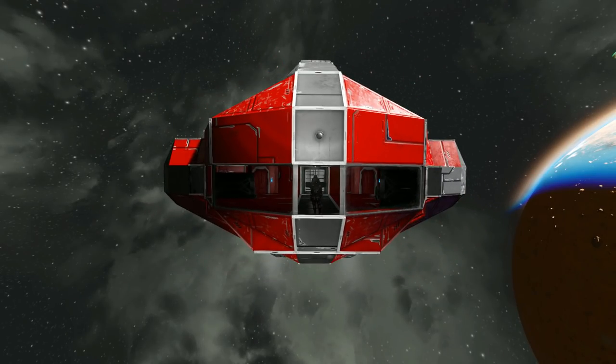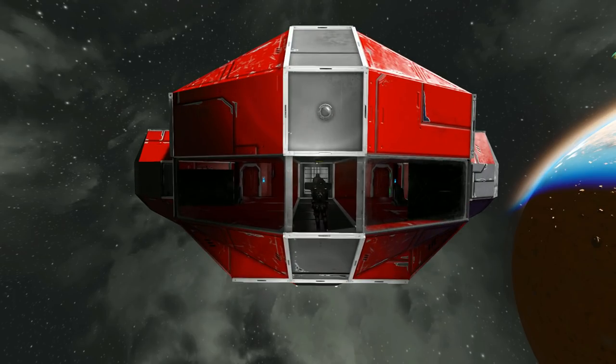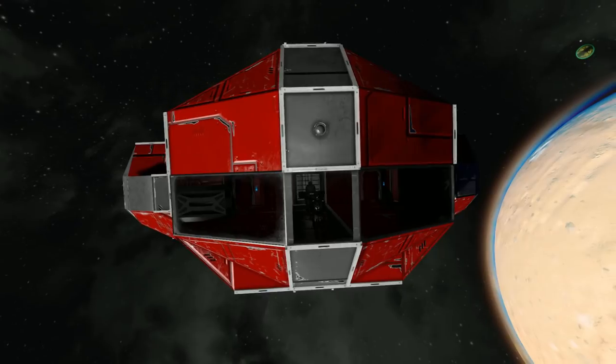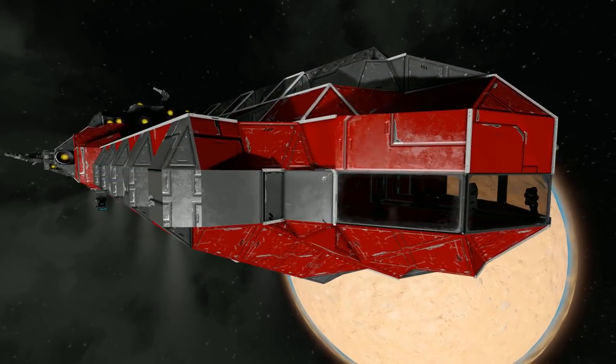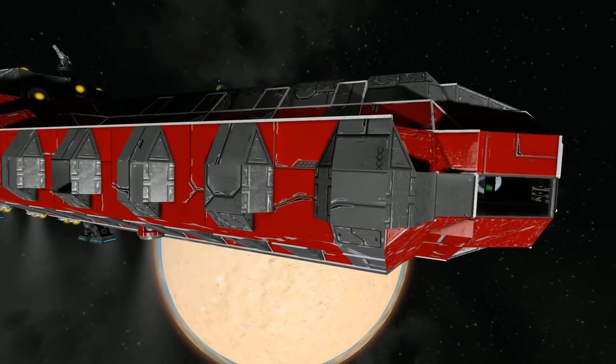The first thing we can see at the very front of the ship is a camera, which is great because the cockpit is situated slightly away from the window, so it gives you a nice view of what's coming up against you. As we come around the side we can see we're using the default Space Engineers block skin.